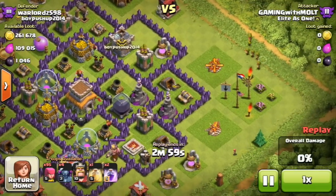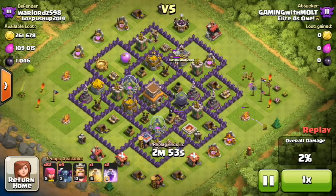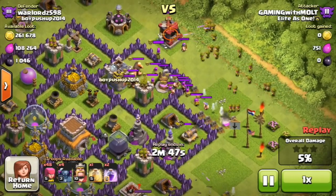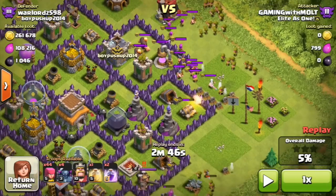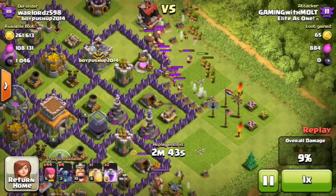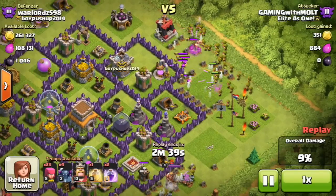I'm attacking Warlords 598 with the Pekka Arch strategy. The whole goal first of all is to clear a way for your PEKKAs to get into the base — you have four PEKKAs and a hundred archers. His clan castle troops come out up here and they're going to be a big distraction, so we don't want to drop our PEKKAs yet. We want them to head right toward that point where the cannon is, so we're going to let our archers get up in here and start taking out as many of these clan castle troops as possible.